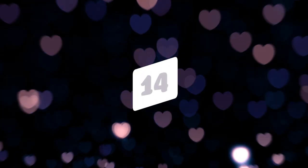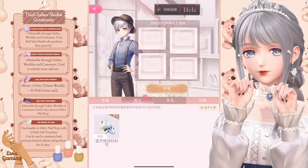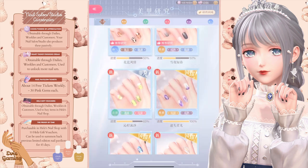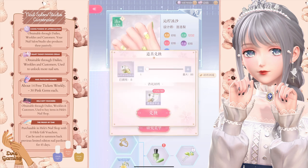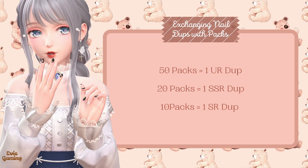Number fourteen, you can get another type of nail pack similar to the designer's reflection shadow crystals. You will be able to decompose the nail dupes you get in the pavilions once you've pulled enough dupes to unlock all branches of a nail set. A UR dupe can be decomposed into 5 packs, an SSR into 2 packs, and an SR into 1 pack. You can spend 50 of these packs to get a certain UR dupe to level up the side branches, 20 to get an SSR dupe, and 10 to get an SR dupe.